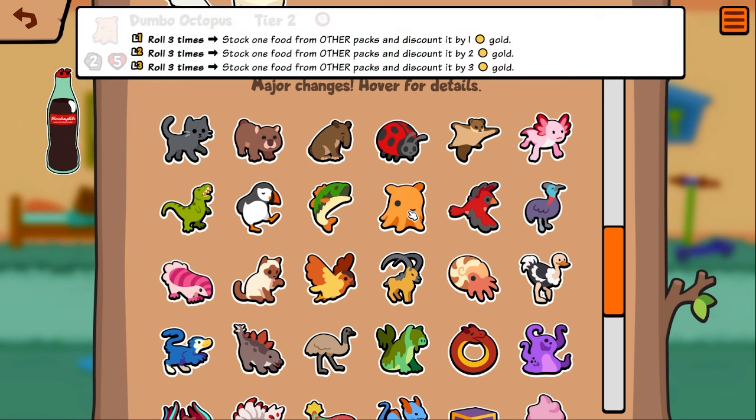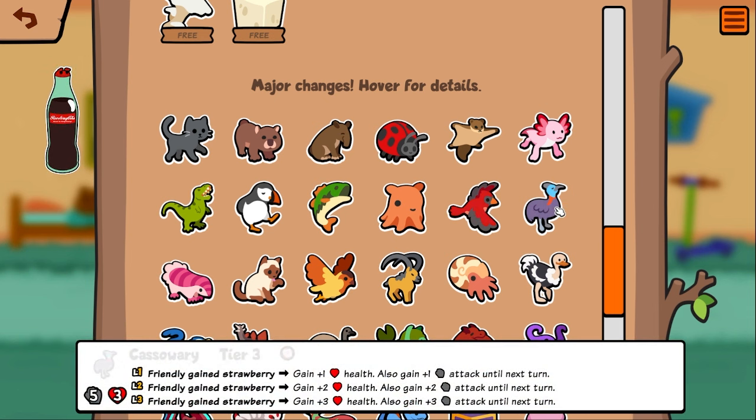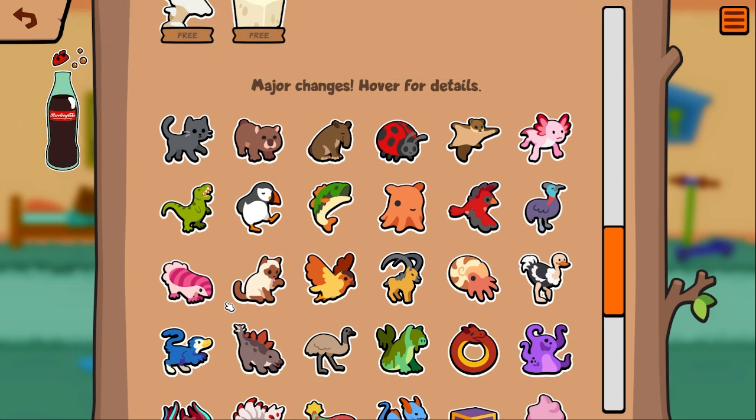Bass — double in battle. I think that's different, pretty sure it did not used to be double in battle. Dumbo octo on three rolls — that's pretty nice, I've had a lot of dumbo octo games where I'm one gold off, so I think that's a good change. Cardinal now gains a copy of the nearest perk ahead discounted by one — he did not used to gain the copy, I think that's fine. Cassowary also got the 'friendly' treatment — when he gets a strawberry he gets the stats.